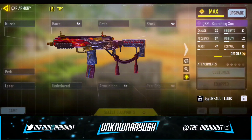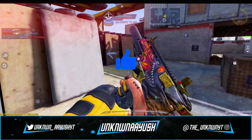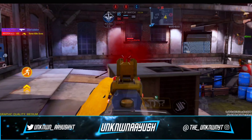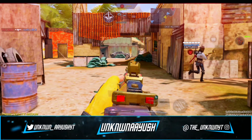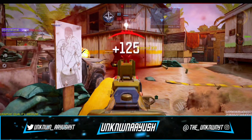So let's take a look in gunsmith. In the first attachment, we use the Monolithic Suppressor — it provides the best noise reduction effect and range. Moving ahead to the second attachment, we use the OWC Marksman, which significantly increases firing range, controllability and stability, effective at long and medium range.